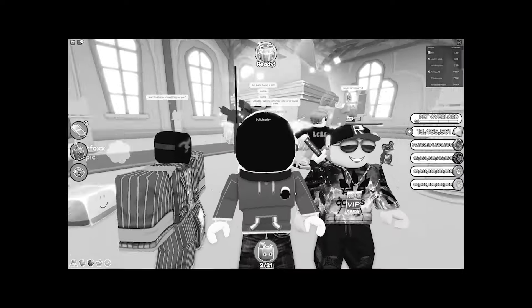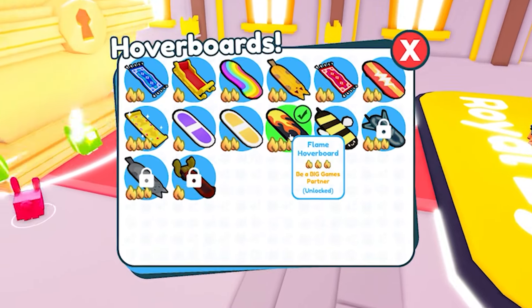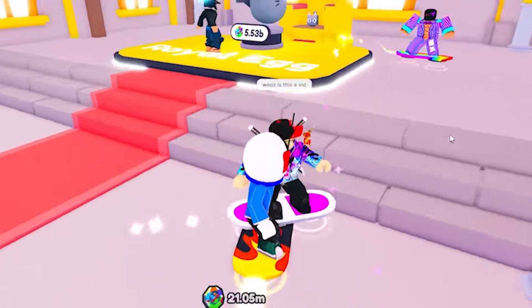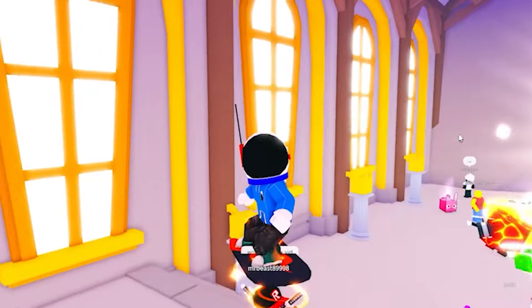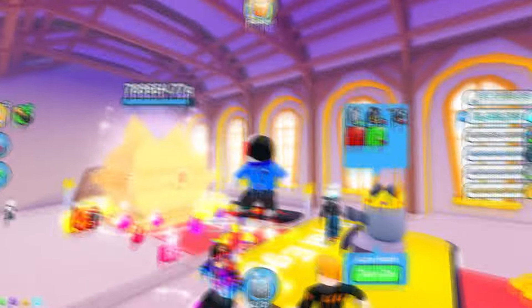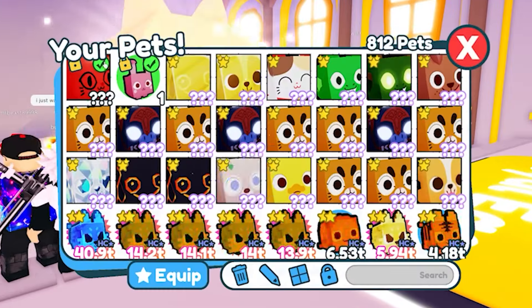They also said they changed hoverboards so now you can go upstairs better and apparently you have a better jump. Oh look at that, I got hops now! Look how high I go! Useless is just not working still.